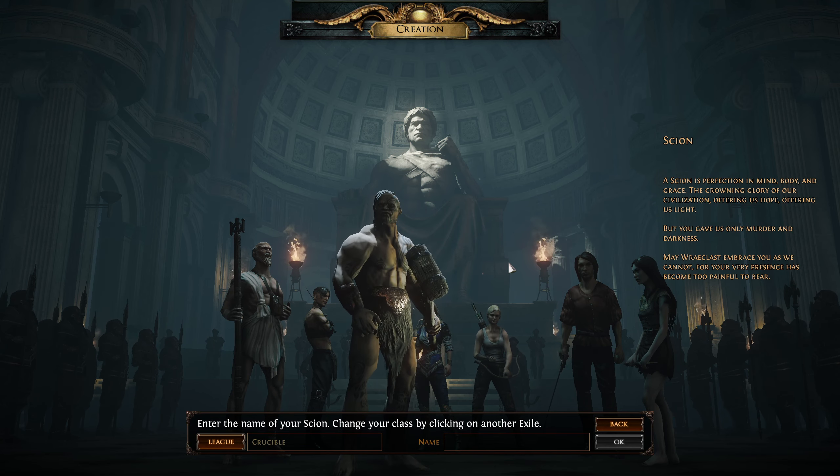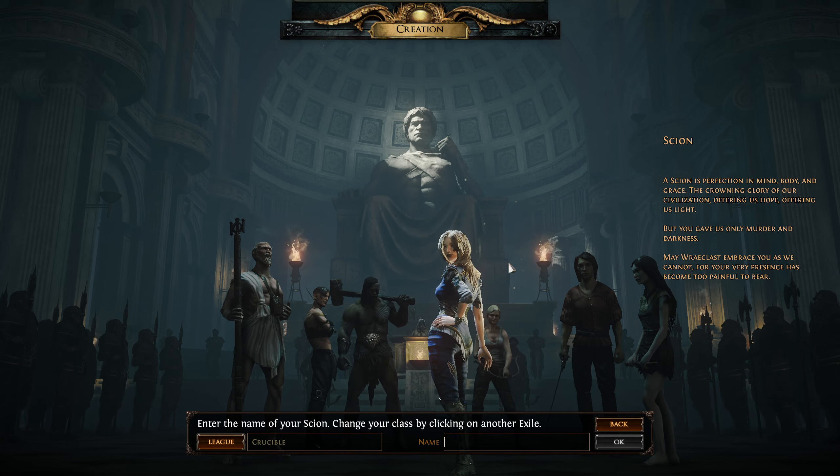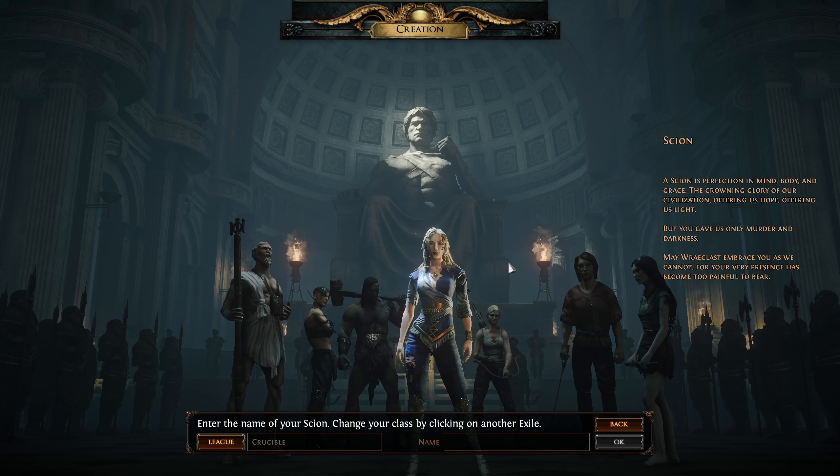The Scion is one of the more unique classes. She is a generic character that can use all six of the other characters' ascendancy abilities once you start hitting her ascendancies, and she can path any way you want on the skill tree — a utility multiplex character. She makes a decent league starter, but unless you already know the skill tree well, I would stay away from Scion early on while you're learning the game because she is very complex.